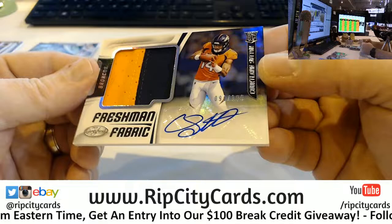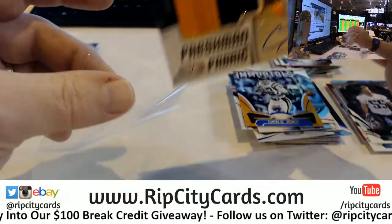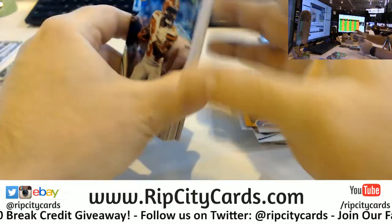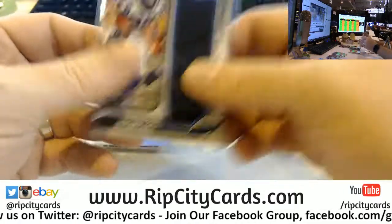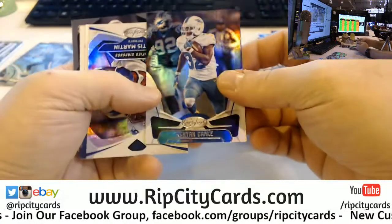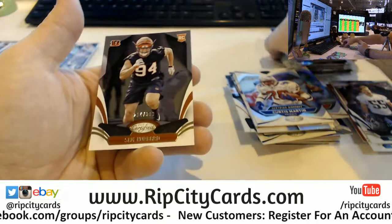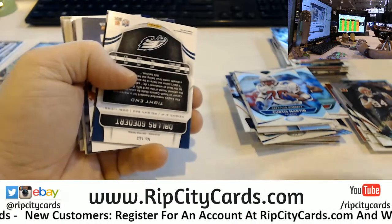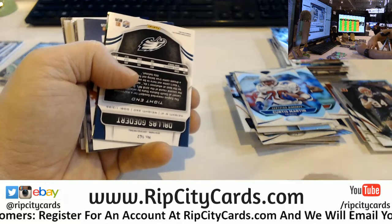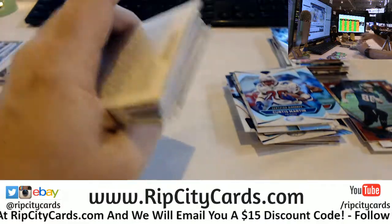Charlie Joyner $2.25, Gold team. Freshman Fabrics 291 out of 199 for Cortland Sutton. McCaffrey Fabrics. Kenyon Drake $4.99. Sam Hubbard $9.99.